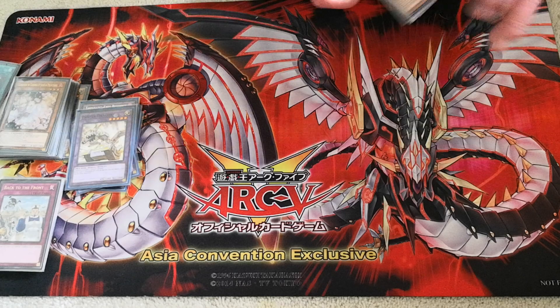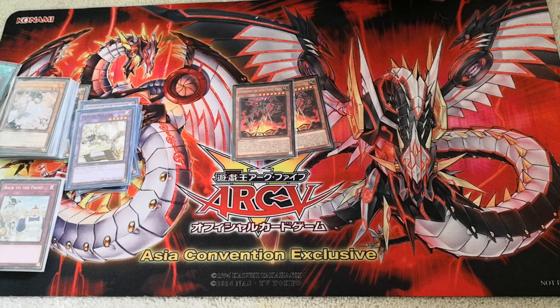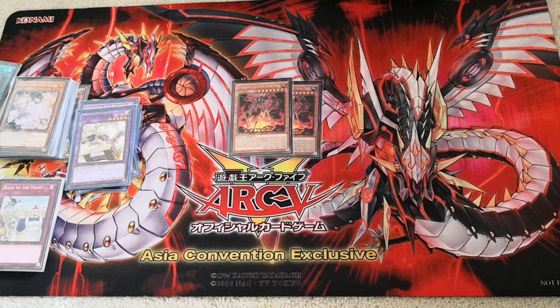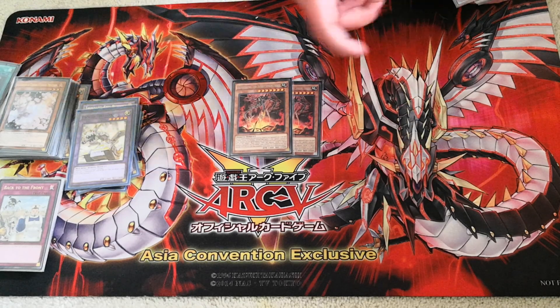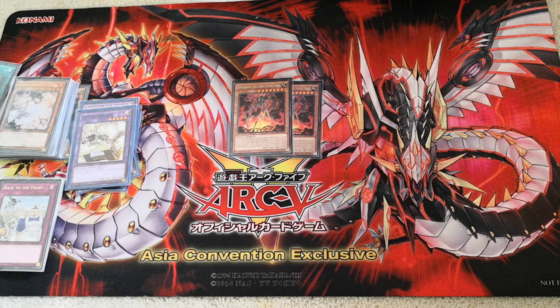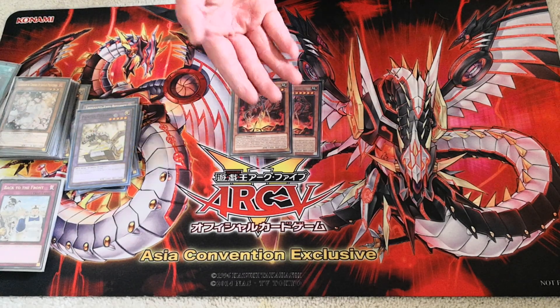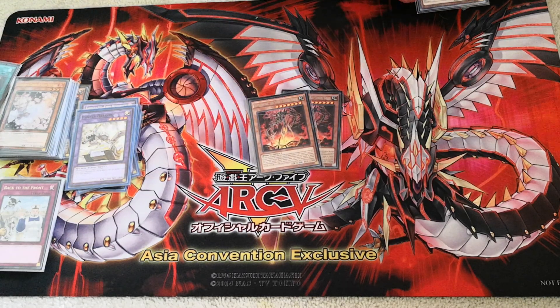Onto the side deck, I run two Kumongous Kaiju. Most people run Gameciel over this card, but Gameciel is overpriced and Kumongous is the next best thing. Gameciel does have 200 more attack points, and I admit 200 attack points can sometimes make the difference between winning and losing. But in the context of this deck it doesn't really make a difference, because Dragon Buster's 3000 is going to be stronger than either 2400 or 2200. And it still functions the same way as all Kaijus do.